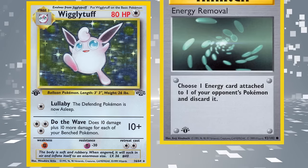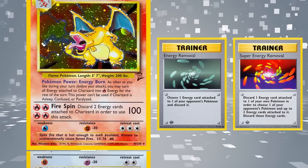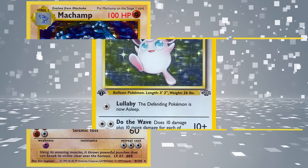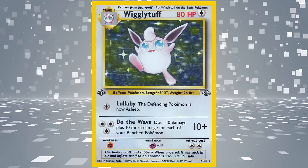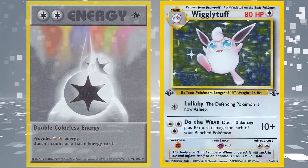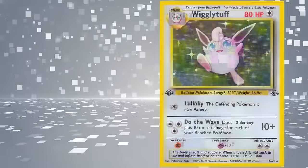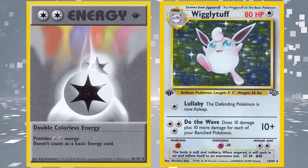Evolved Pokémon typically weren't the standard during this time, as disruption in the form of energy removal and super energy removal meant that powerful attacks — such as Stage 2 Charizard's Energy Burn or Machamp's Seismic Toss, both requiring four energy — had a very difficult time getting to their attacks. With Wigglytuff, you had the advantage of the attack only costing three energy for potentially 60 damage, as well as Double Colorless Energy helping pay for two of those three. At best, you could go first with Jigglypuff and a single energy, and immediately start attacking for 60 damage on the second turn.